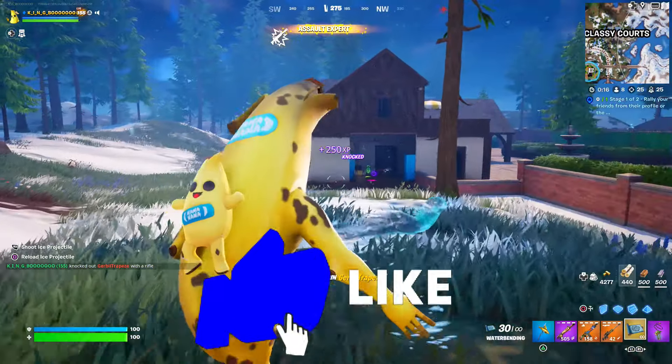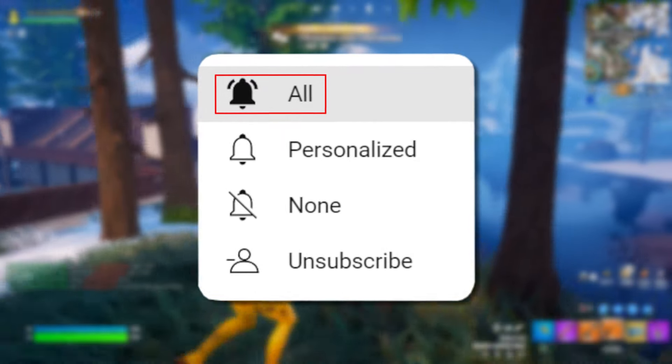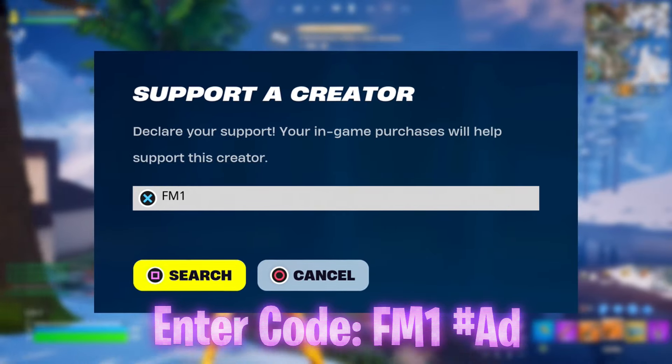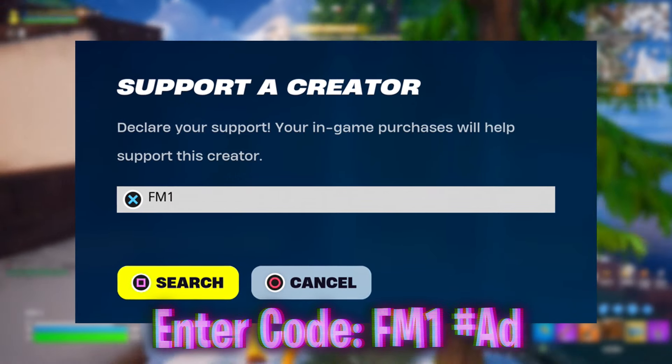Out of these three abilities in concept form, which do you think looks the coolest? Drop a like if you learned something new today and subscribe with all notifications turned on so you don't miss future uploads once everything gets leaked. Don't forget to enter code FM1 in time for picking all of this up when it rolls around very shortly — we've got a banger lineup of things coming to the game.